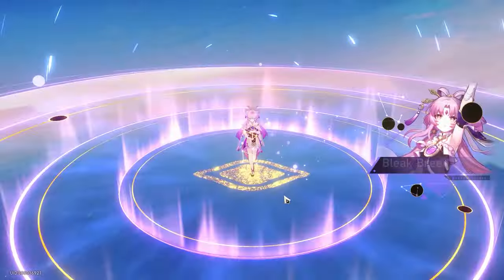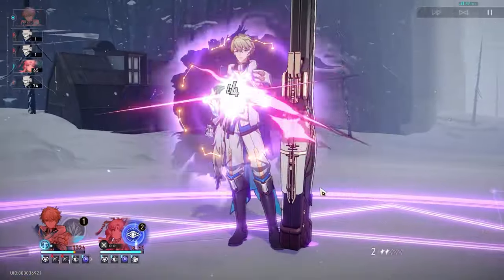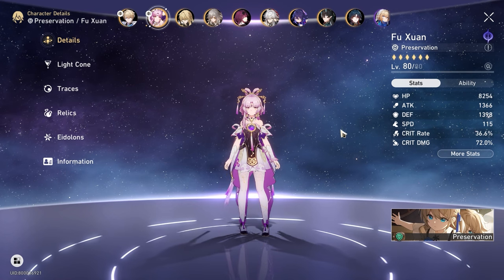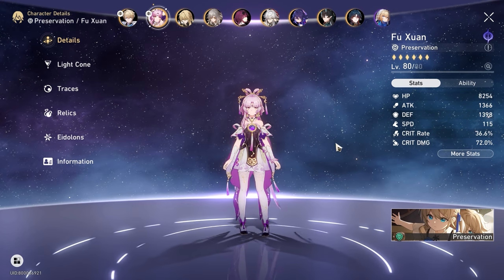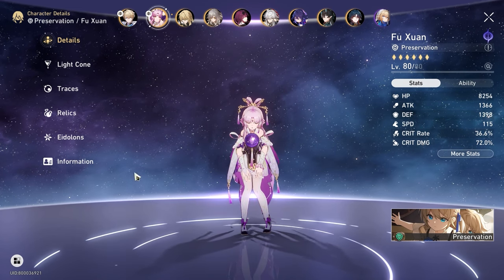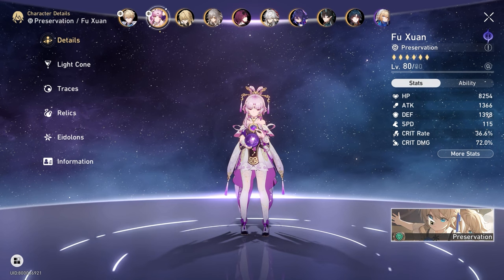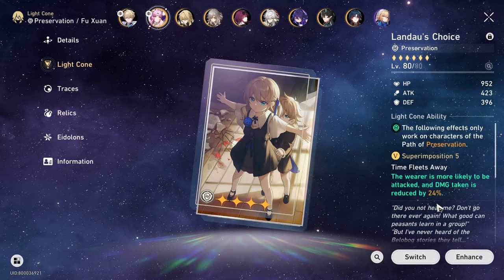Okay, exactly the same thing that we see so far. She heals up. So what did the two tests show us? First instance of damage: Fu Shen took about 204 damage, and in the second part when she put on Landau's Choice, she only took 179 damage, which is about 25 damage less.